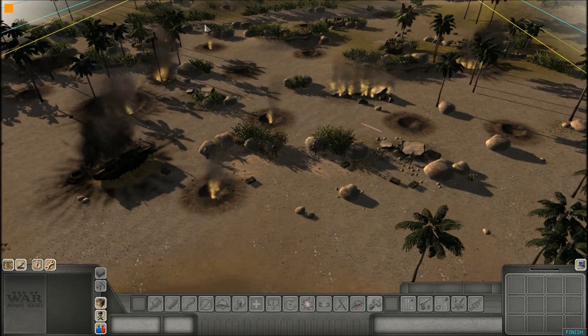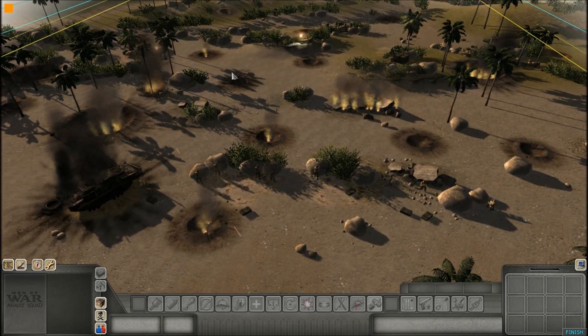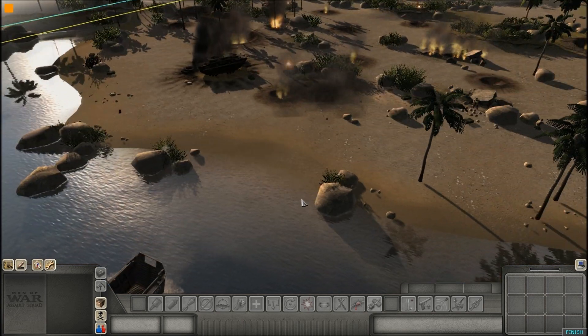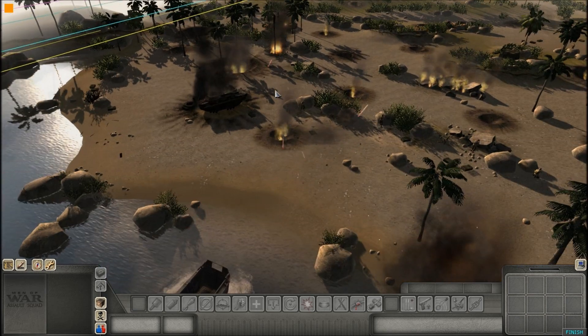Alright, hello everybody, it's 123StealthBomber here, bringing you another tutorial on the Assault Squad Editor. And today, as you can see, we're going to be doing Beach Assaults.